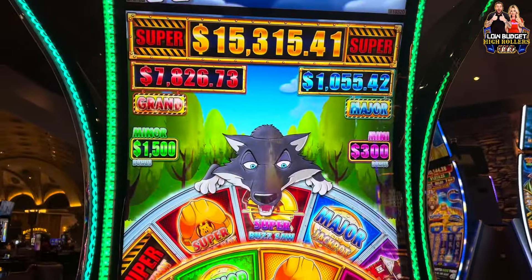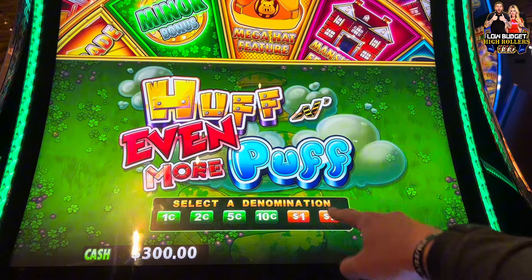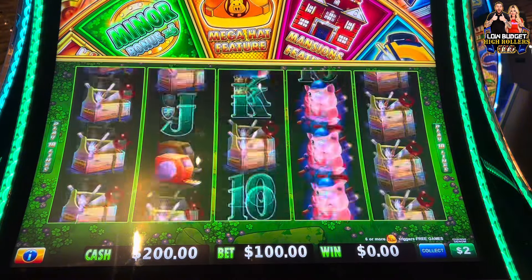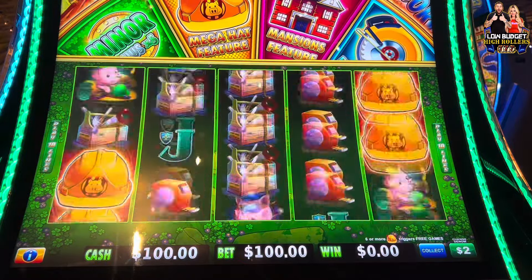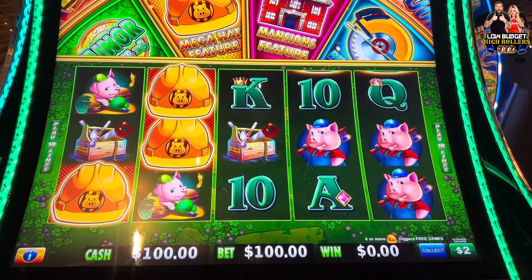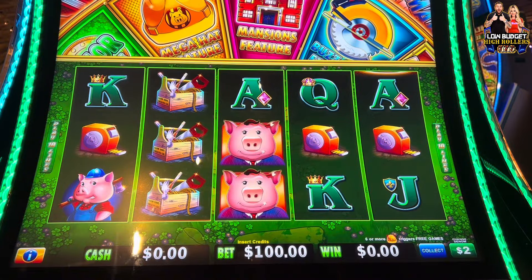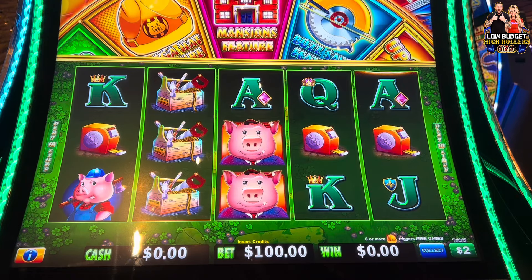Huff and Even More Puff — those are the progress meters up there. Alright, so we're gonna try max bet first, which I think is $100. Let's see if we can't go with 300 bucks. Three more and we're in. Make it look real easy. Three. Alright, let's try over three.